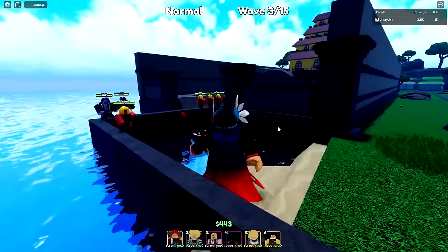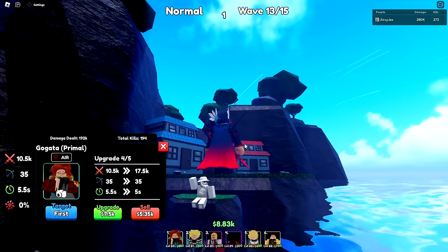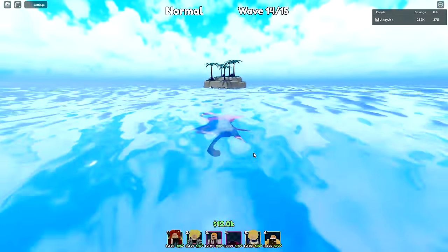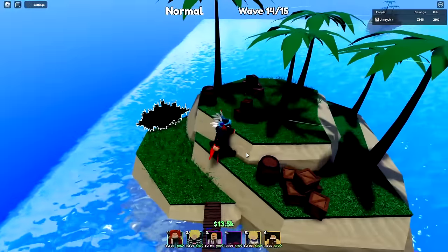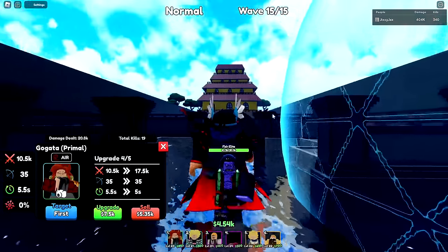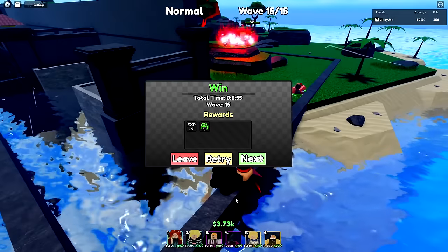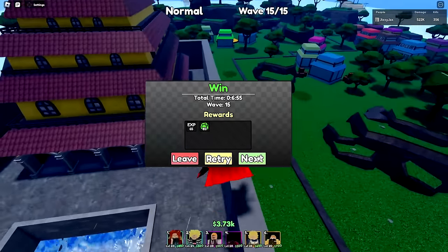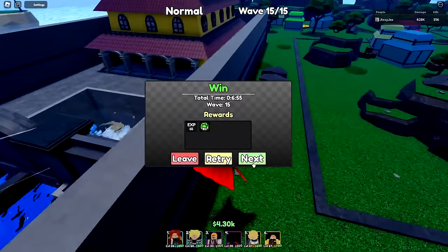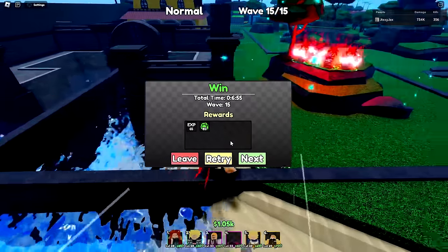Finding little Easter eggs around the map — looks like these three are developers. There's also an island with a Meadows portal on it — what are the Meadows doing in a One Piece map? The first enemy is just a bigger fishman. Next round done. I honestly don't know who the boss was — I think the boss spawned earlier but he's already dead.